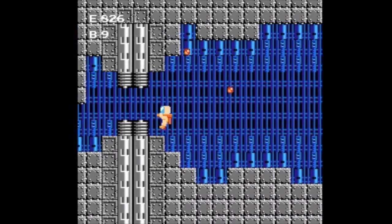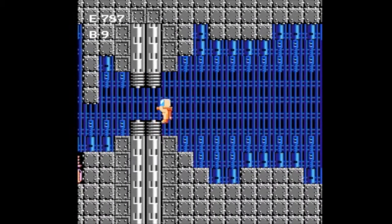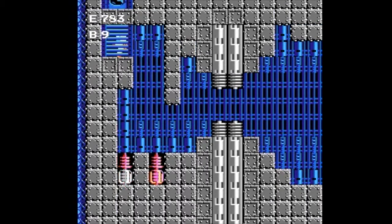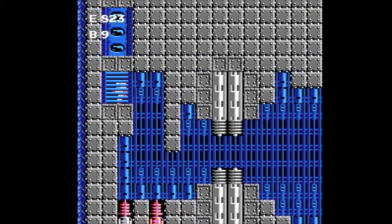This is where those pickups from the flying part come in handy, as they're your energy which powers your suit — meaning that if you take a hit or even use your weapon or jetpack, you lose energy. You also have bombs, which do huge damage and don't use energy, but they are far more limited in supply.